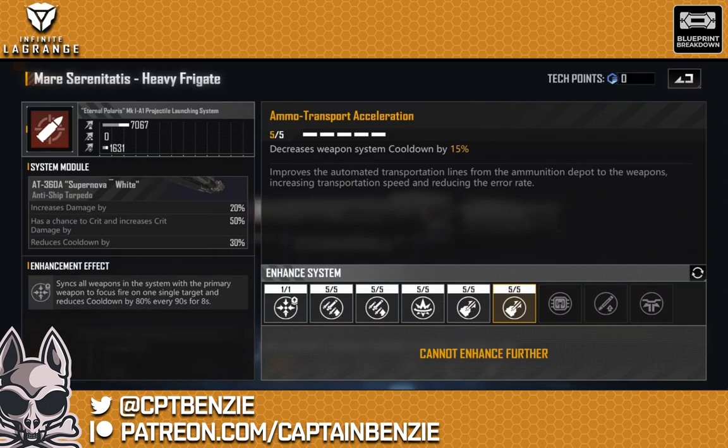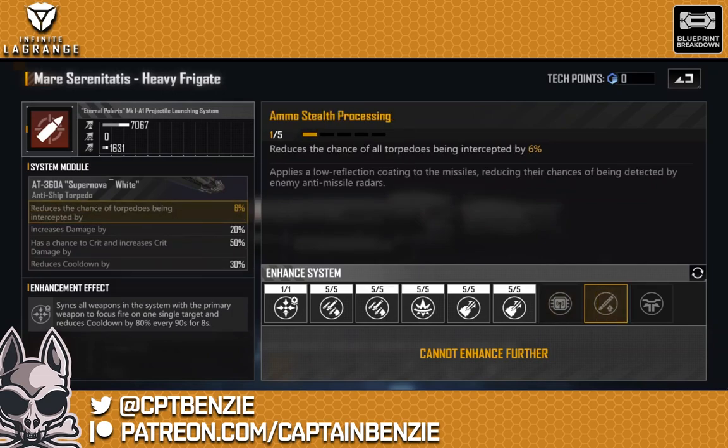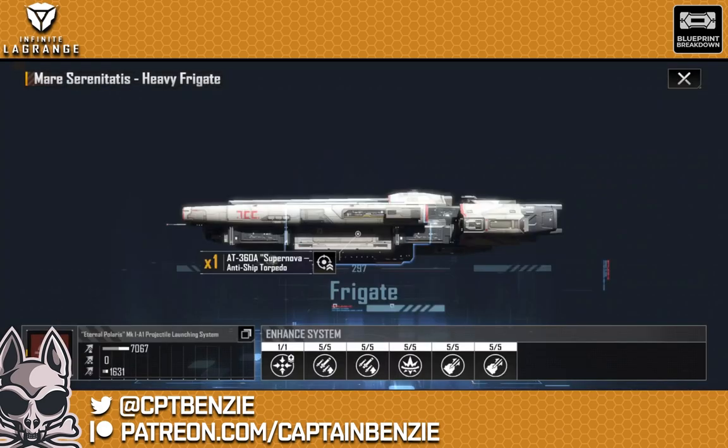Then we go for missile torpedo damage and cooldown in equal rates, so that we get good DPM across the board — as you can see, 7067. Being a frigate as well, you don't need much in the way of weapon blueprints to max that out to its full 30% buff — it's well worth doing. You do have some options here as well: missile hit rate and torpedo hit rate by 2%, but considering you're a small ship going for large targets, you tend to have a pretty good hit rate anyway. Torpedo interception can be useful if you're going against fleets that tend to have a lot of things intercepting incoming missiles. There's also a siege ammo enhancement here — if you want to take that respectable siege damage and make it even higher, you can, but I don't tend to need to.